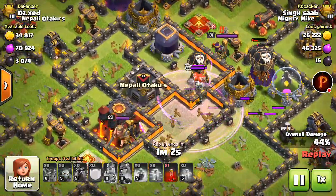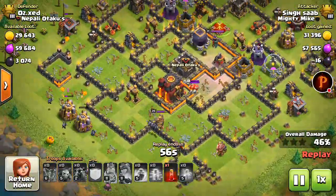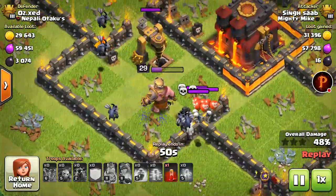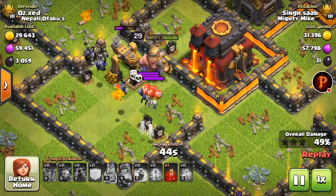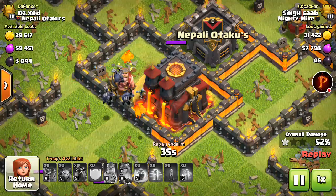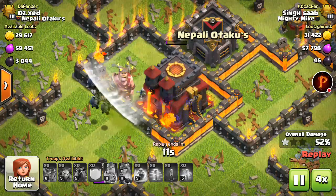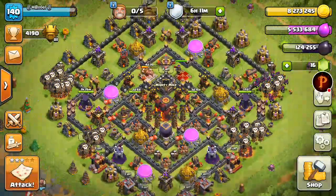It's actually going really good for town hall 9 attacking a town hall 10. The king is about to go down, the Lavaloons are taking out his minions which is not a good thing. Skeleton spell — wow, I haven't seen that in a while. He should take out the town hall — yeah, that's all he's gonna get. Guys, make sure to like and subscribe and turn on the notification bell.